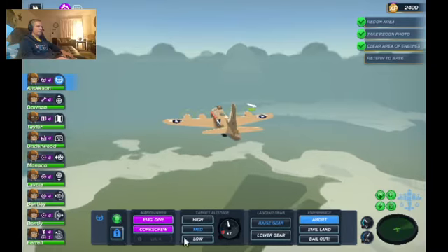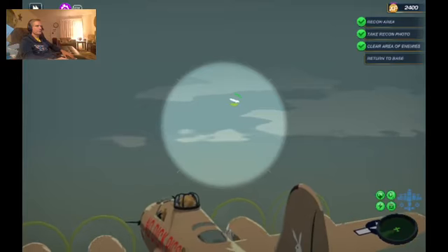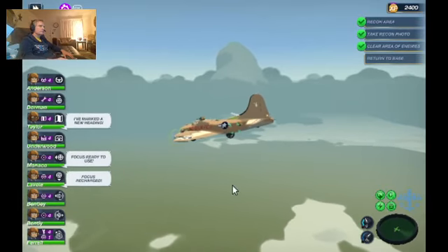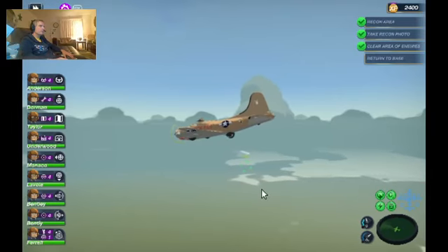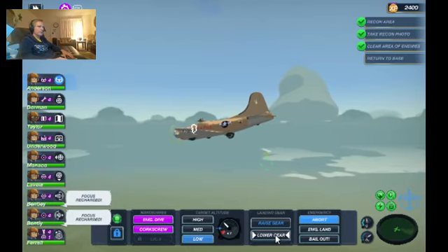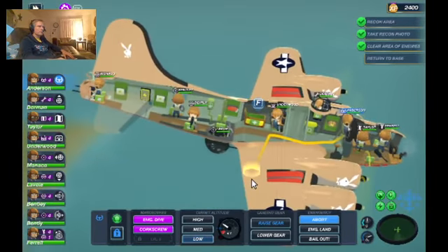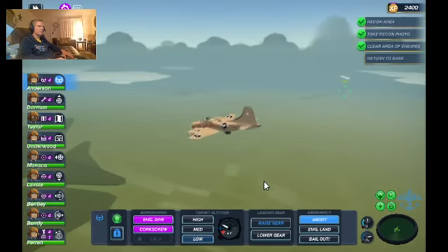Wow, look at that — down low, heading in for home. It's been a nice easy mission. Everybody's focus is popping up ready to use and we don't even need it. Get ready to lower the landing gear. I don't think we have any damage to the bomber at all — I don't see any bullet holes in the wings either. Excellent job girls, excellent job!